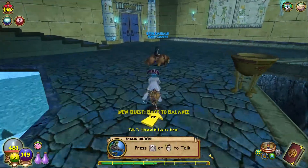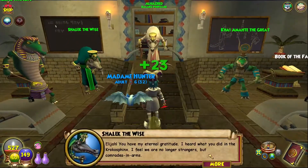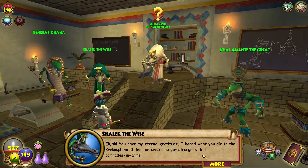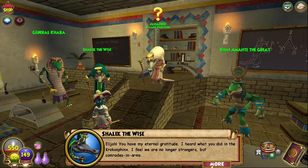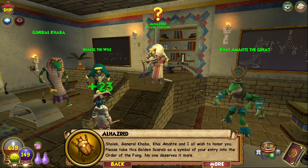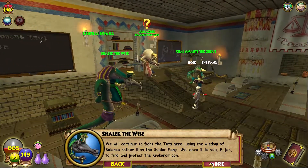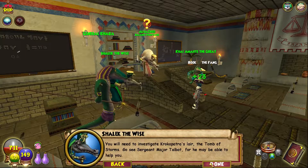Let's go ahead and get to the balance school. We are at the balance school. Young wizard, you have my eternal gratitude. I heard what you did in the Krakosphinx — I feel we are no longer strangers but comrades in arms. Shalik, General Kaba Kai, Amate and I all wish to honor you. Please take this golden scarab as a symbol of your entry into the Order of the Fang. We leave it to you to find and protect the Kroconomicon. You will need to investigate Krakopatra's lair, the Tomb of Storms.